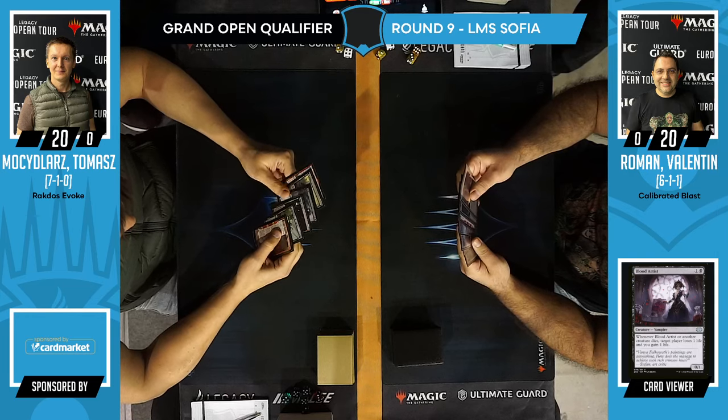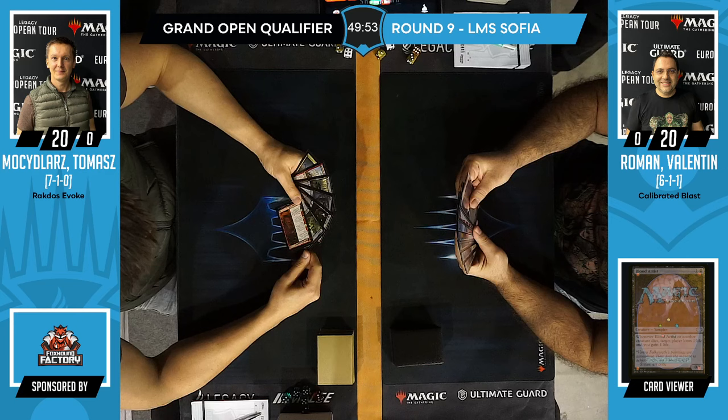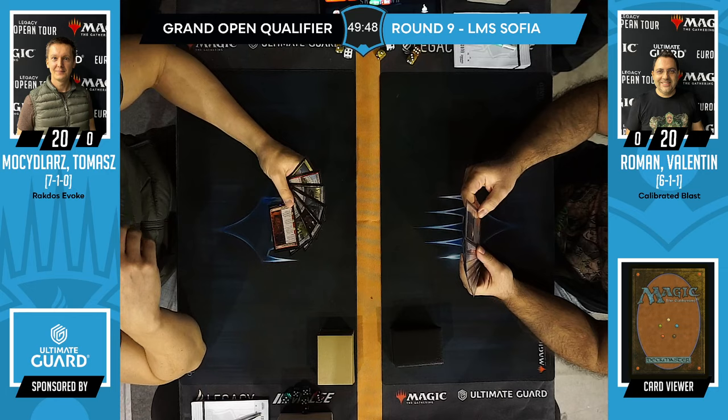We're watching Thomas versus Roman — Calibrated Blast versus Ragnos Evoke. Thomas at 7-1, Roman at 6-1-1, picking up a draw over the course of the tournament.